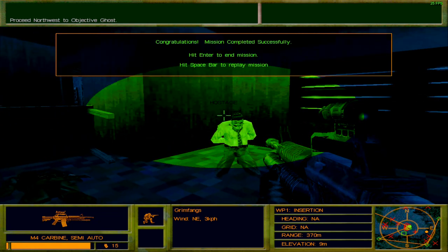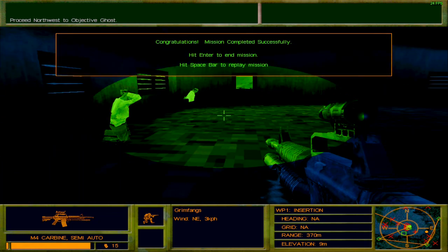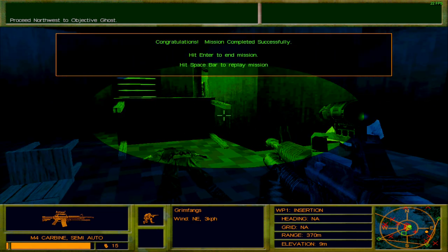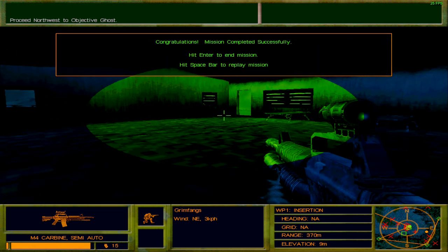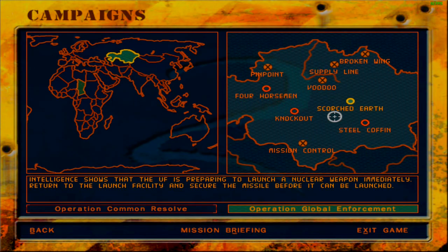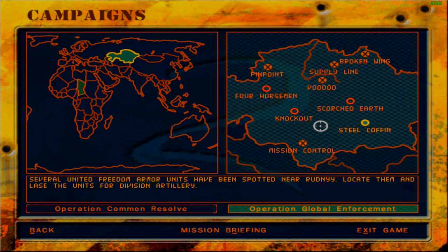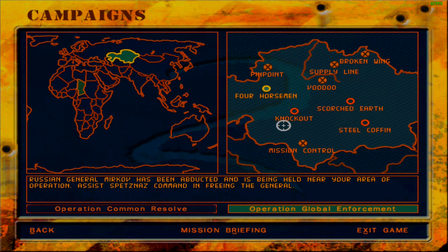So that was all this mission was about. I thought you were supposed to pick up the hostages and then assault some of the base — I suppose that's the sequel mission. Completing Mission Control has unlocked Squashed Earth, which is essentially the final mission of this campaign. We also have Mission Knockout and Mission Steel Coffin remaining. Those two missions need to be completed first, and Squashed Earth will be done after the finale — it's more of a tie-up mission, tying up loose ends.